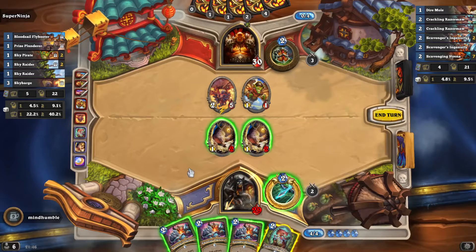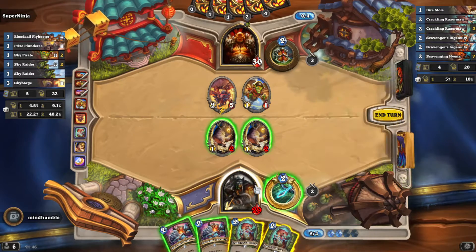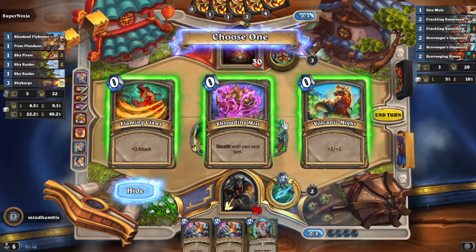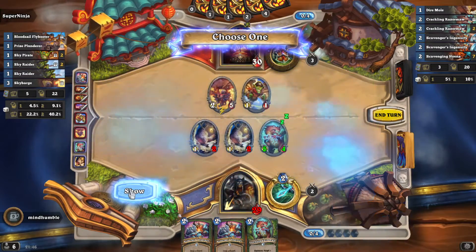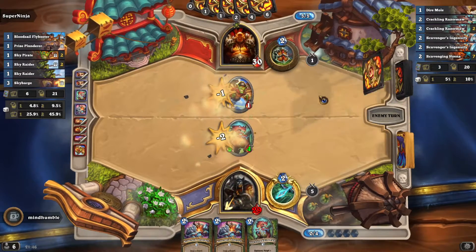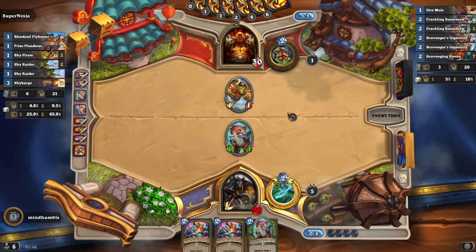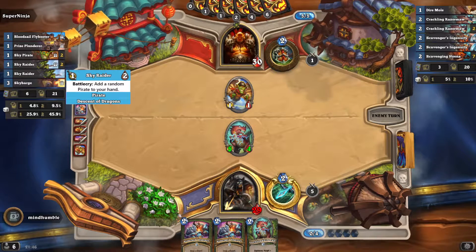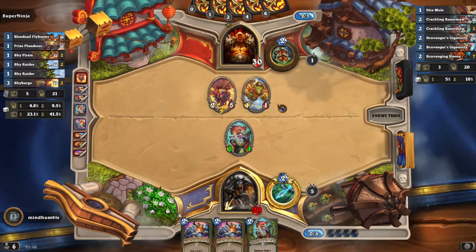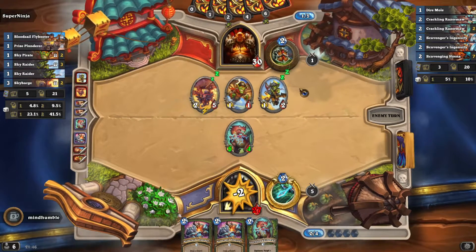He's relying on the two damage. Let's put this one — three attack, yeah that kills it. This is going to be interesting. I'm not sure it's going to end up lopsided somehow. Sky Raider, Sky Barge — what is this other card? Please keep going face, that's what we want.